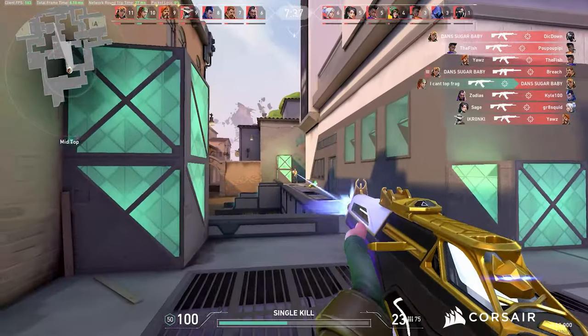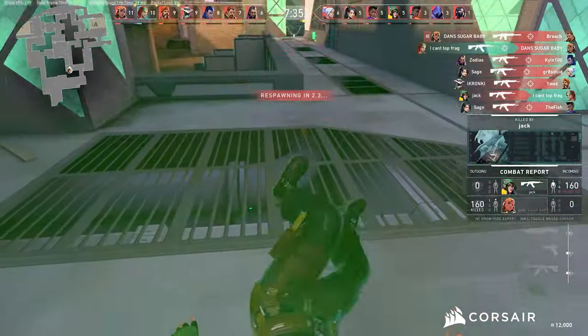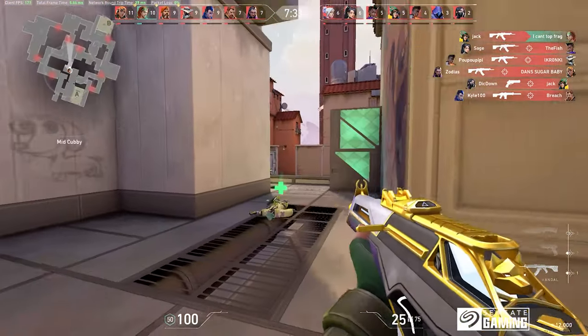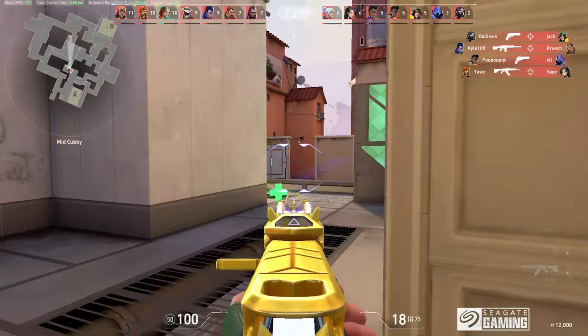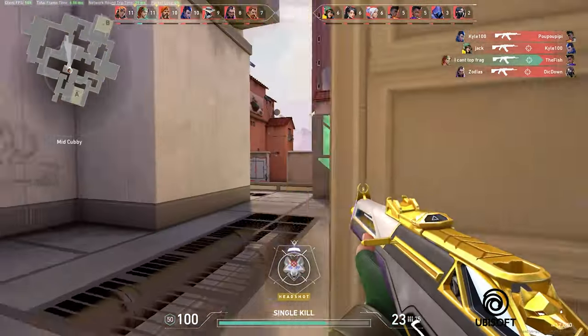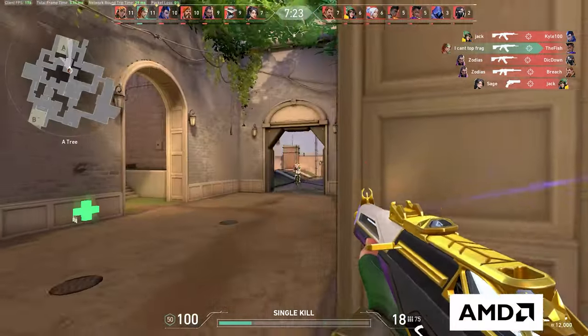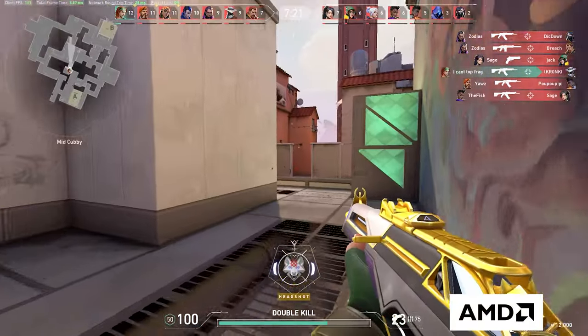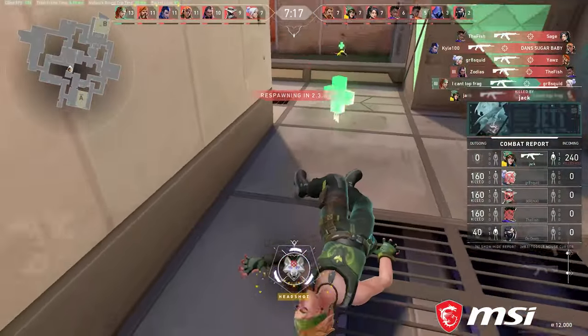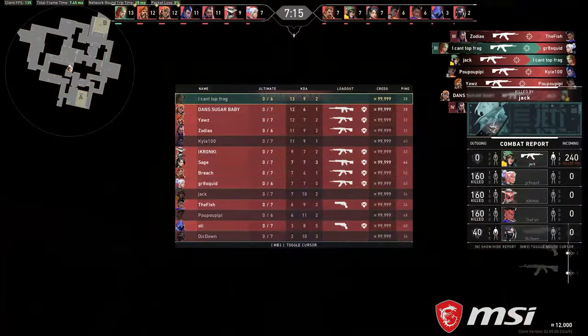The only gun limitation I would put on agents would be the Operator. It is the single most expensive weapon in the game, and if you die, your economy drops a lot. Anyone can use an Operator, but it's best suited for people with mobility abilities so they can catch people off guard and safely get out of these situations. We typically see Jett and Omen as the Operator users of the team.